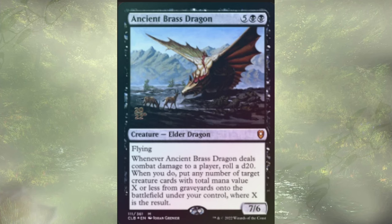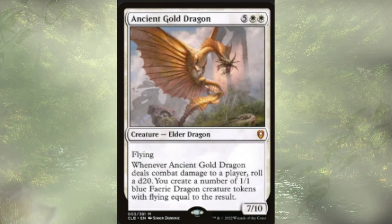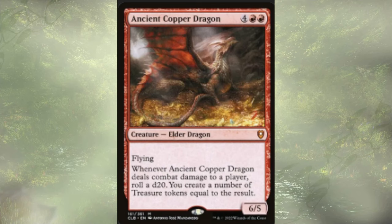We have Ancient Brass Dragon, Copper Dragon, and Gold Dragon. Each of them have an on-attack trigger where we roll a d20 and get various things. The most important comes from the Ancient Copper Dragon itself — on attack, it lets us roll a d20 and create that many treasure tokens. This is fantastic. We're going to get it out as quick as possible, start making up on the treasure, which is already just good value. But with Mr. House, we really get to gain extra value from not only the die roll, but spending those treasures to then activate Mr. House.